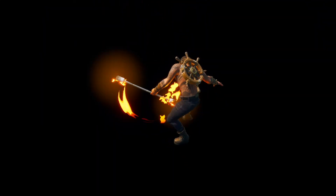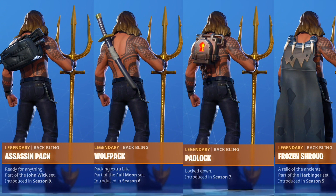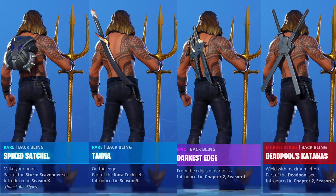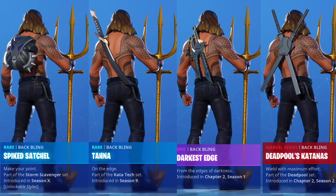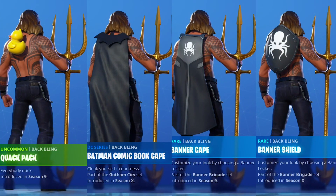Assassin Pack was a close second. I also liked Wolf Pack, Padlock, and Frozen Trout. Spiked Satchel, Tana, Darkest Edge, Deadpool's Katanas, Batman's Cape, Banner Cape, and Shield are great choices too. You might also pick the Quack Pack for more comical reasons.